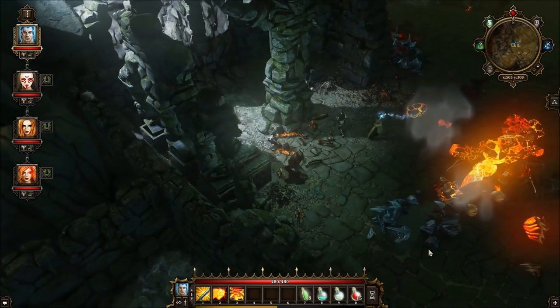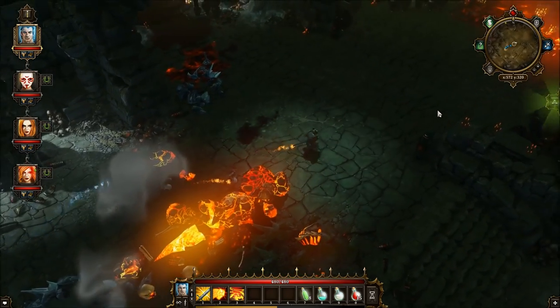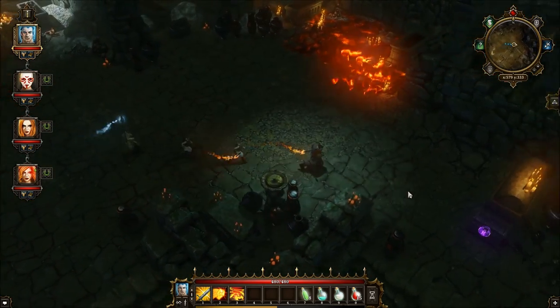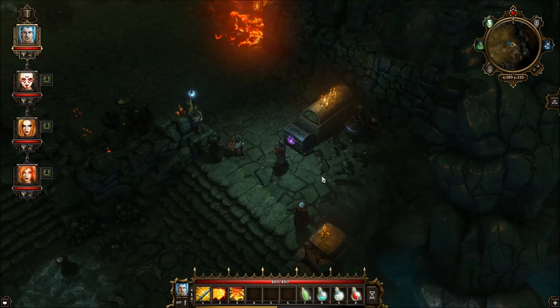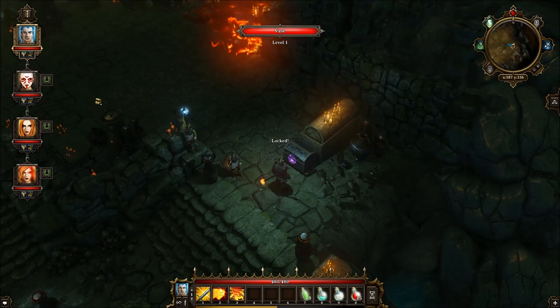Anything else to grab here? Doesn't look like it. Let's go back to that chest. If we can't open it, we will identify the stuff we found. Because there is a bow — a longbow that I really want to identify. It's a legendary, and Balsam's been using crappy regular bows this entire game.